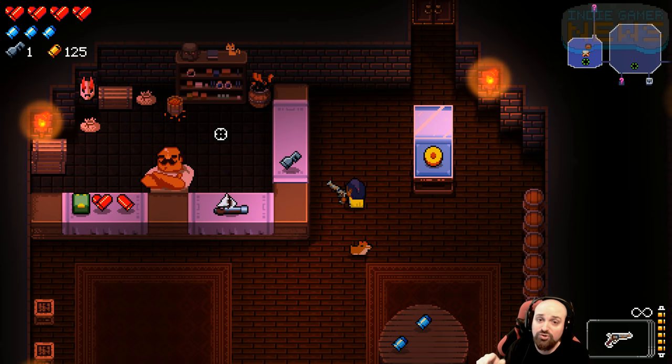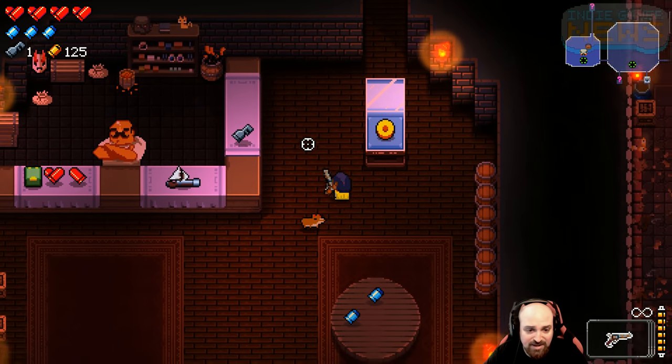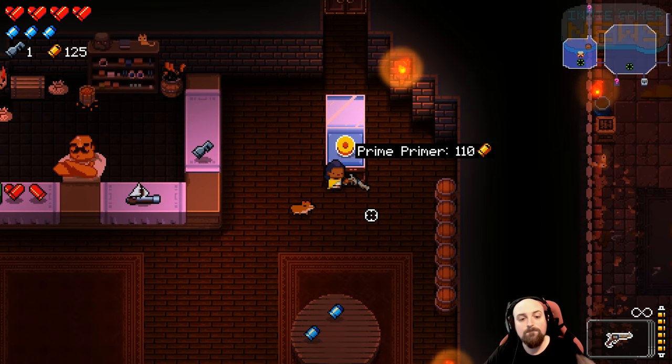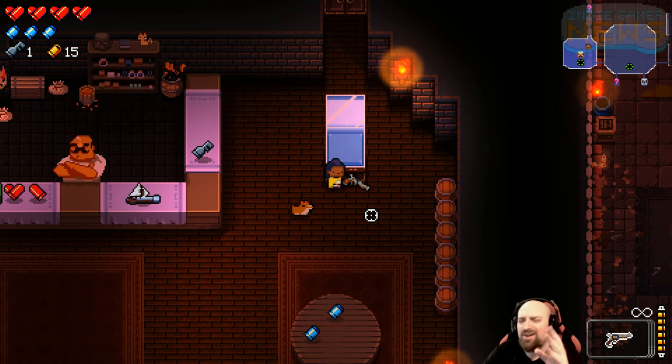Now these things I'm about to do, you don't need to do it in one run. You can do this over many, many, many runs. But the first thing that you need to do here on Floor 2, the Gungeon Proper, is save up a hundred and ten shell casings and purchase the Prime Primer. This is the very first thing you need to do. Arguably the easiest one, although none of them are really all that difficult. That's all you need to do on the first floor. This is the first item that you need to get — the Prime Primer on Floor 2. I will see you on Floor 3 for the next piece.